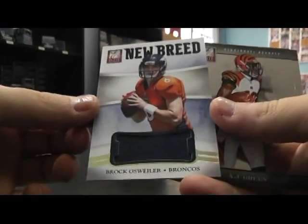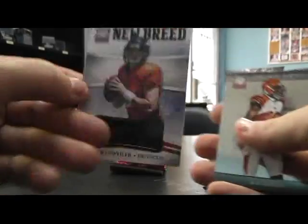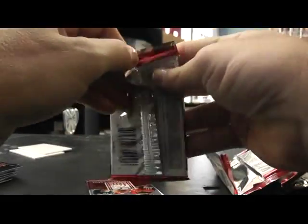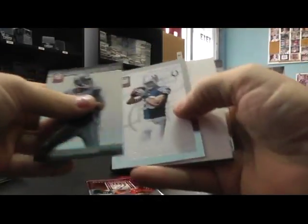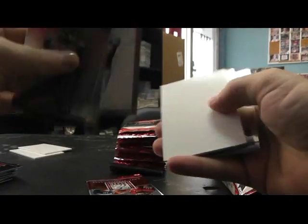First hit, new breed Brock Osweiler. Jersey, numbered to $3.99. Got Kobe Fleener, $9.99.